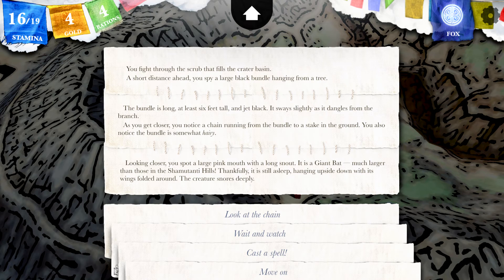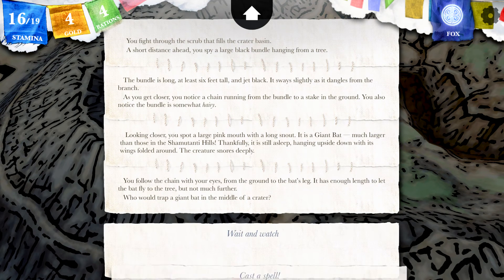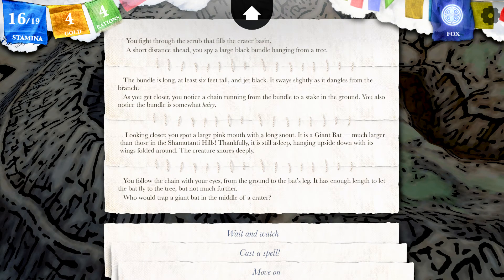Thankfully it is still asleep, hanging upside down with its wings folded around the creature — it snores deeply. So it's like someone's pet bat. You follow the chain with your eyes, from the ground to the bat's leg. It has enough length to let the bat fly to the tree but not much further. Who'd trap a giant bat in the middle of the crater?